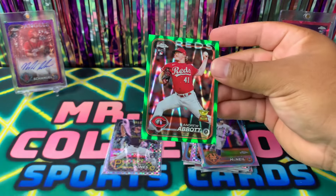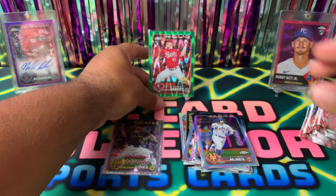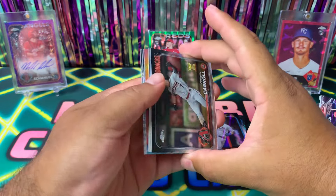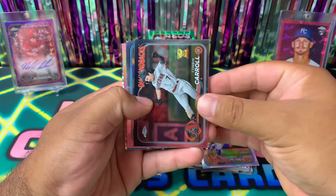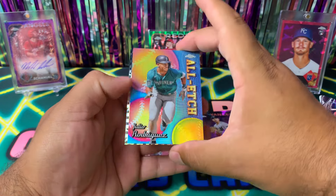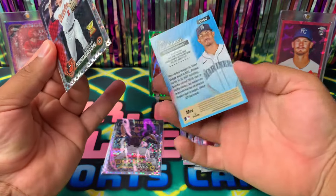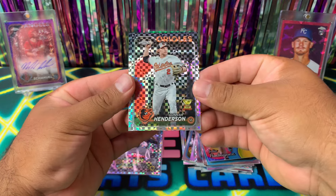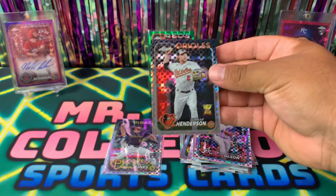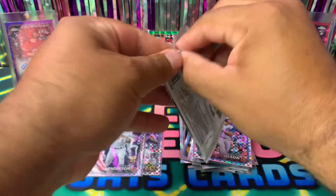Jeff McNeil and a Topps Chrome x-fractor Chris Sale — really nice looking green. On average, people are pulling at least one numbered card out of each monster box. This pack feels thick as well. We got a Corbin Carroll gold cup, Francisco Lindor, Volpe, a Julio Rodriguez all-etch insert for the Orioles — thought it was numbered. We got a gold cup Gunnar Henderson and a Matt Olsen for the Braves. Sleeving this one up too. Can't wait to see what the Orioles do in the playoffs — four more packs!